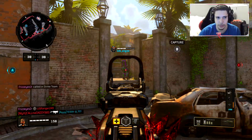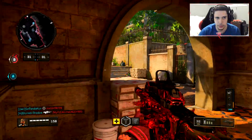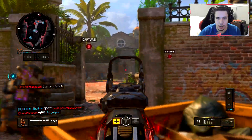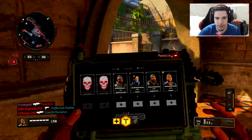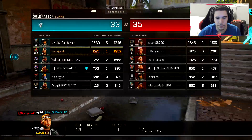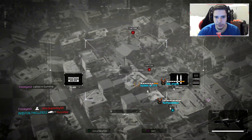Left side, left side. Clear B. They got B. Stay alive. There you go. Spawn over here. Get A. Move up, move up, start moving up.